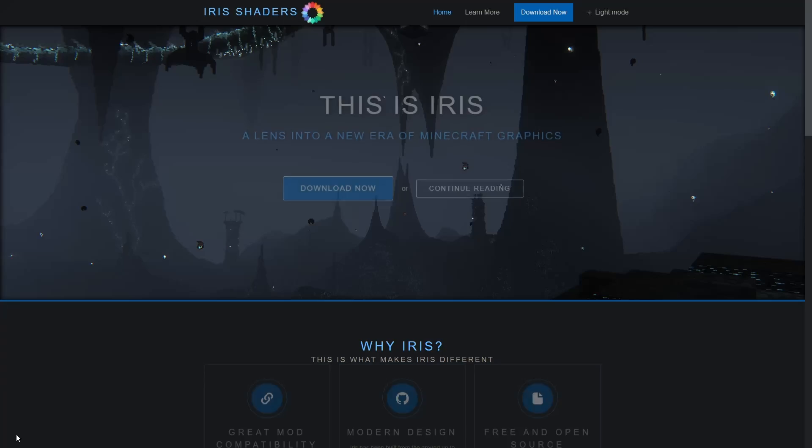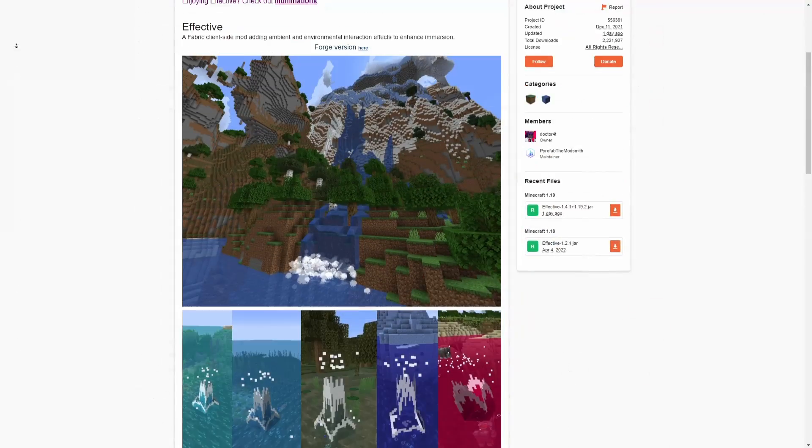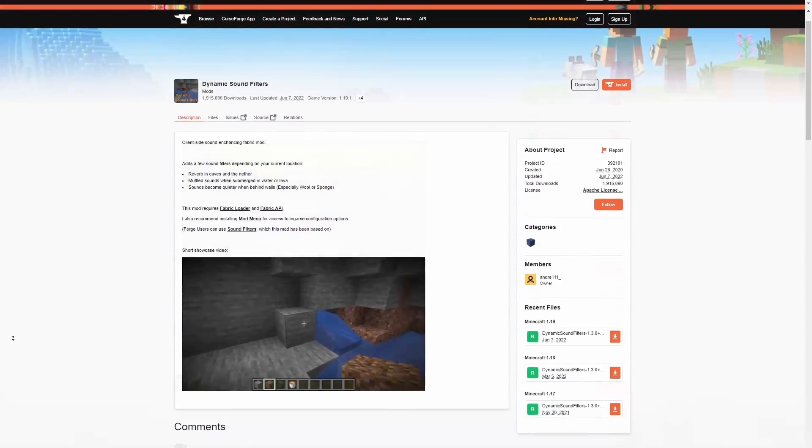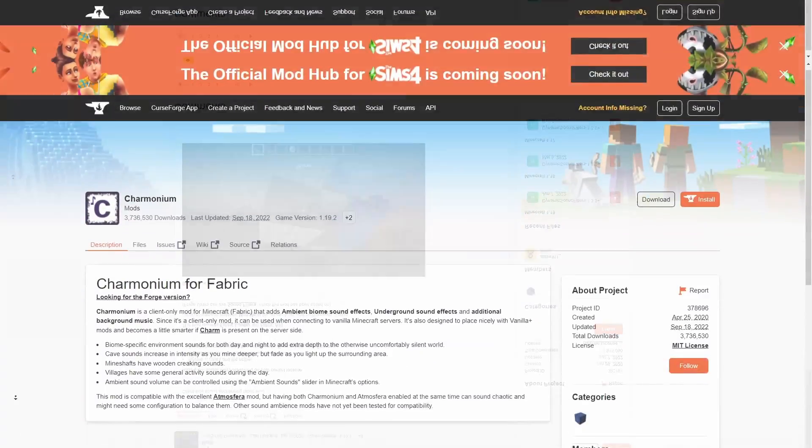Mods to improve the visuals, like Iris, Falling Leaves, and Effective. Mods to improve the audio experience, like Presence Footsteps, Dynamic Sound Filters, and Harmonium.